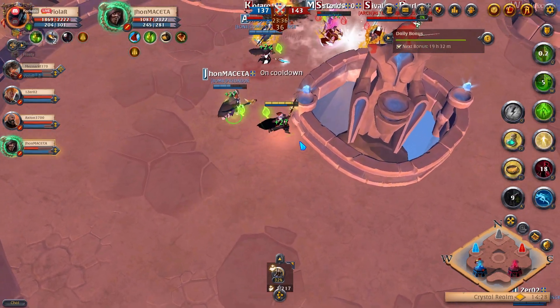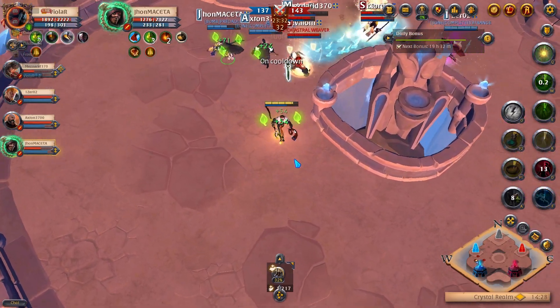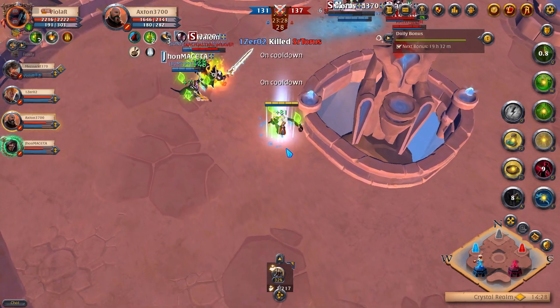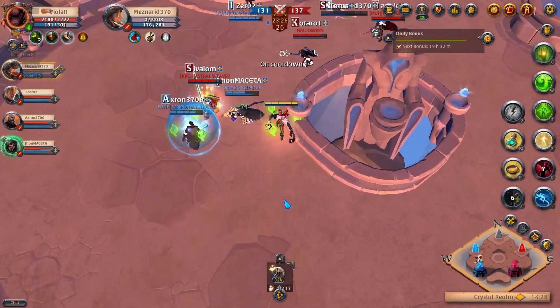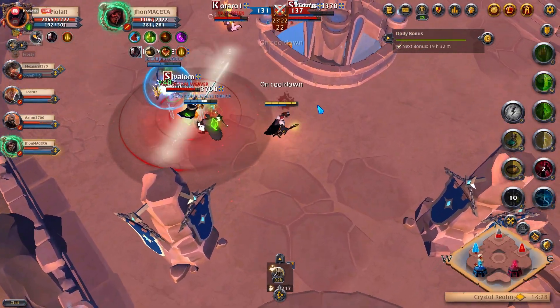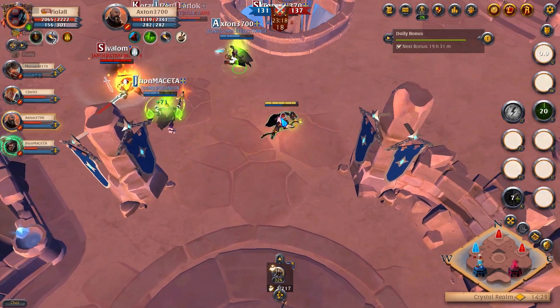I should try to kill the front line before trying to kill the back line. The back line is a bit too close to the front line. The two ranged are too clumped and I shouldn't be trying to climb on them as well.